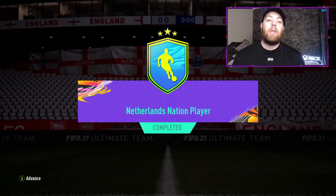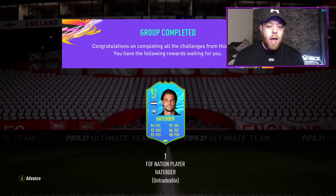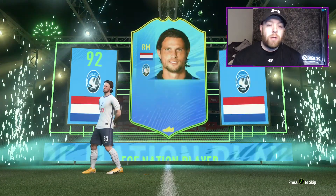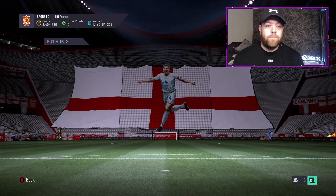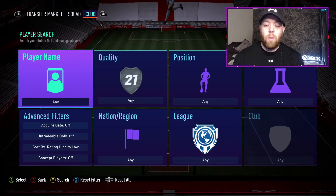Let's go ahead and submit this and we get the Hatboer card. He can go straight into my Weekend League team as a substitute of course, because I've got a pretty solid starting 11. Netherlands Nation player complete, Hatboer done — and he's going to get his upgrade on Friday should Netherlands beat Macedonia tomorrow. Coming out is an England kit number 33. Solid player, hopefully gets that dynamic image updated soon.